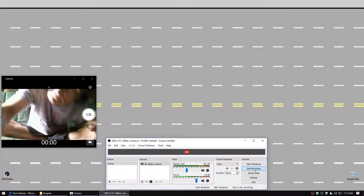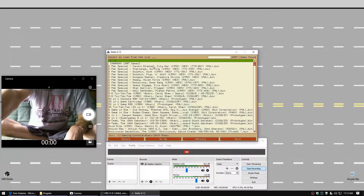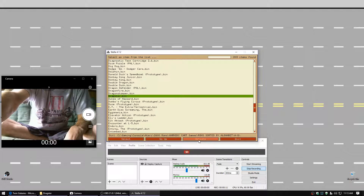Hi everyone, I'm Raj Pogo. We have Stella 4.7.2, Atari 2600 emulation, Harmony Kart game by Alphabet 8G, and we have Dragster.